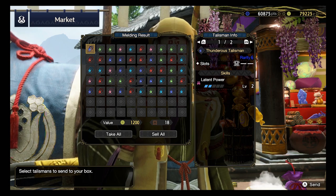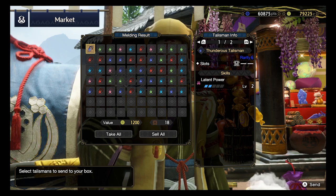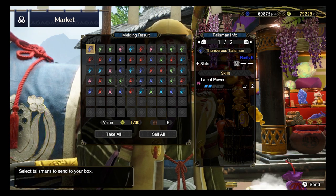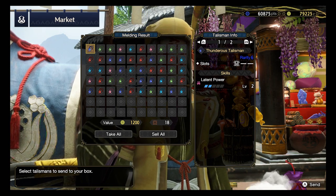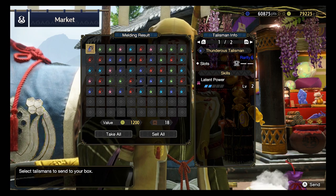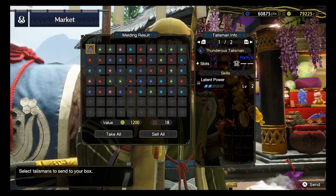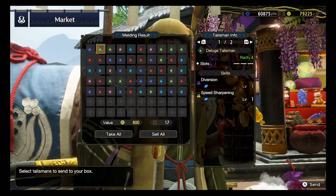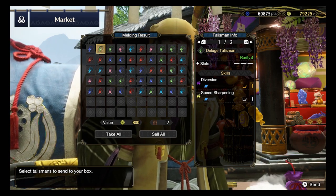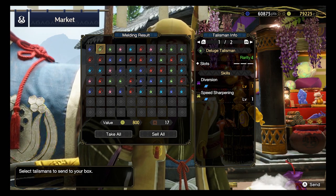This is not that bad because Latent Power is quite a rare skill in some of the armor. I think only Xenogrey and some other armors have only level 1 in each of the pieces. So having a level 2 straight up is going to be ideal if one is going to aim for the Latent Power skill set in your equipment and gears. Next one, not so good - Rarity 4, we have Diversion and Speed Sharpening. The skills are not bad but the lack of slots in this talisman really kills it. But we'll keep it and see how it goes.